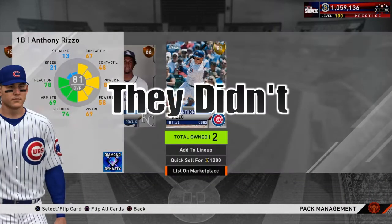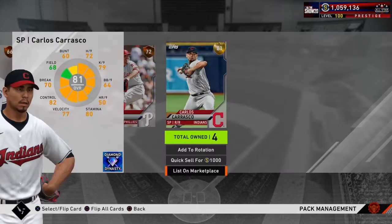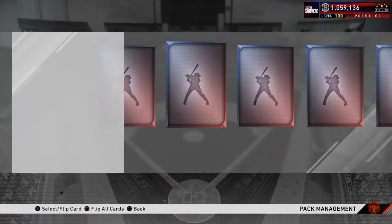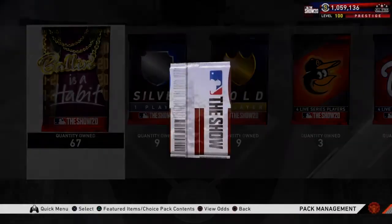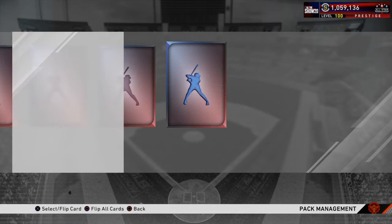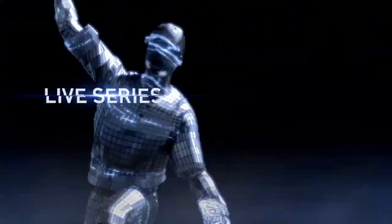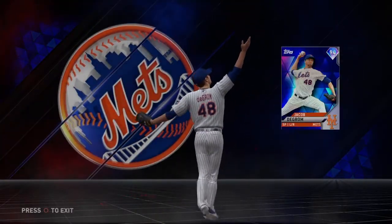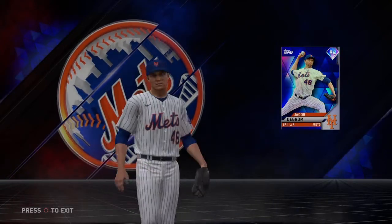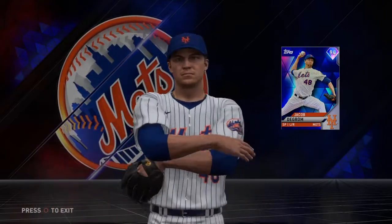The Astros have a chip on their shoulder — we all know what happened in the offseason with the trash cans. Everyone in baseball absolutely hates them, I think they overtook the Yankees for the most hated team in baseball. Another diamond — another pitcher. Is this Kershaw? This has to be Kershaw. Oh — we just pulled Jacob deGrom! Oh my god, let's go! I thought that was a lefty — we just pulled Jacob deGrom!